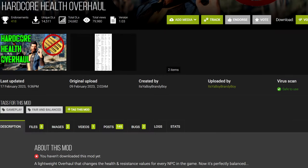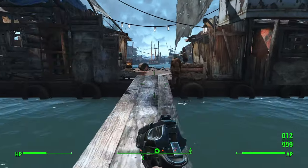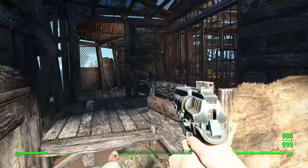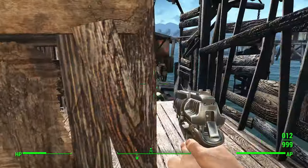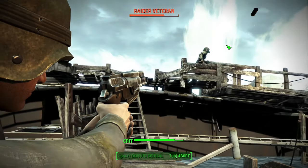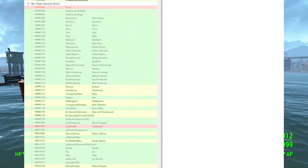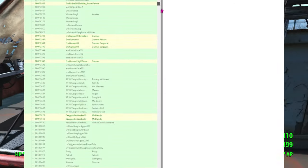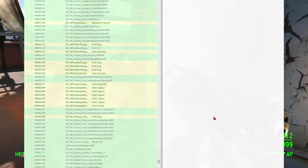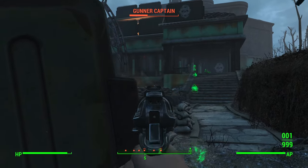Hardcore Health Overhaul is our final mod for today, and it's mainly useful for its body part damage changes. It enables live dismemberment for humans, makes headshots do five times as much damage as normal, and disables health gain on leveling up for both the player and NPCs. It also edits nearly every NPC in the game to adjust their health to realistic standards — hopefully with an automated tool, because that would be a lot of manual work. If you're using Scourge, those health changes will be overwritten anyway, so there's no need to worry about them.